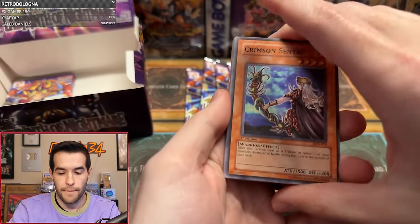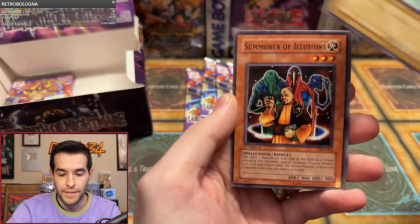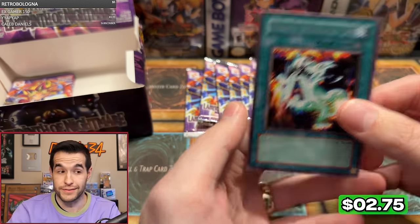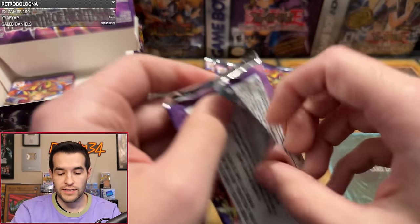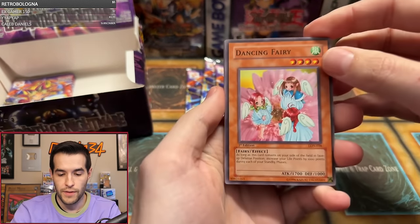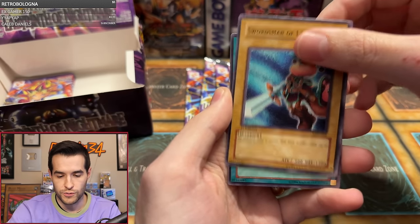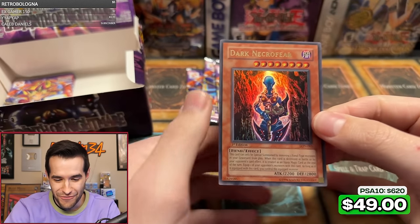Michael S already played his cards right. Pack two: Crimson Sentry, Collective Power, Miracle Dig, Lightning Conger, Offerings to the Doomed, Milken, Summoner of Illusions, Boneheimer — that centering is crazy — and Spirit Message A again. Next pack, Michael, you're one for two so far. We can get three to four Ultras in 36-pack boxes, so there could be a lot left. Dancing Fairy, Wormdrake, Archer, Blind Destruction, Unfriendly Amazon, Swordsman of Landstar, Beta, Forgiving Maiden, and the Dark Necrofear! Ultra Rare! There it is!